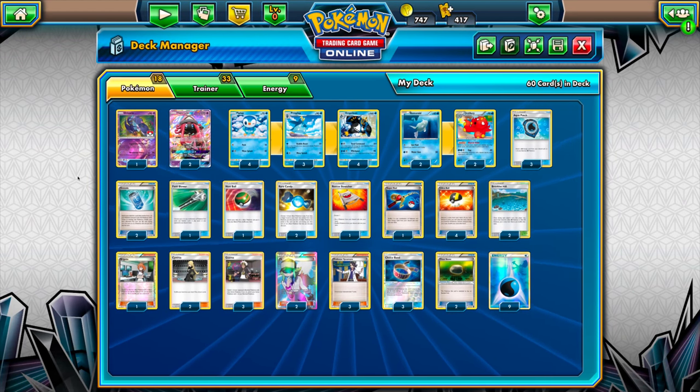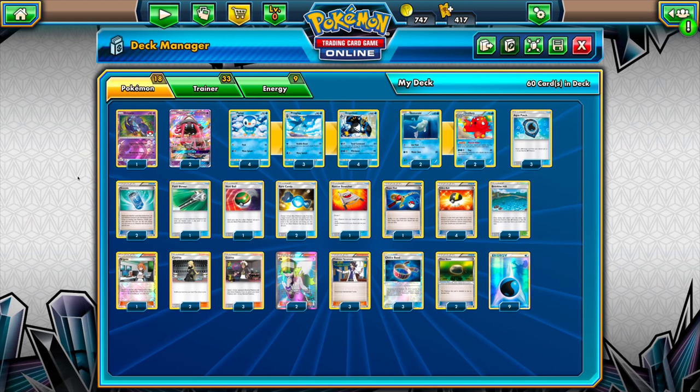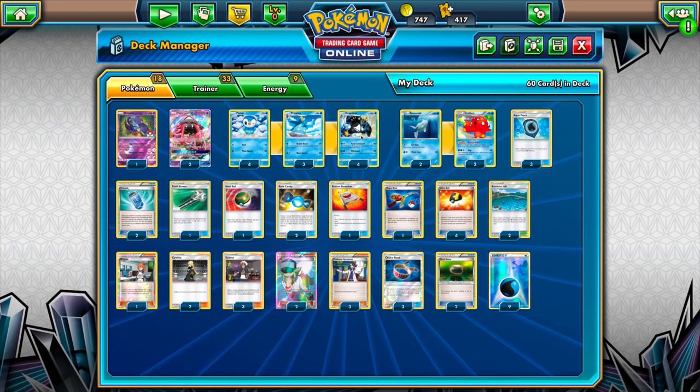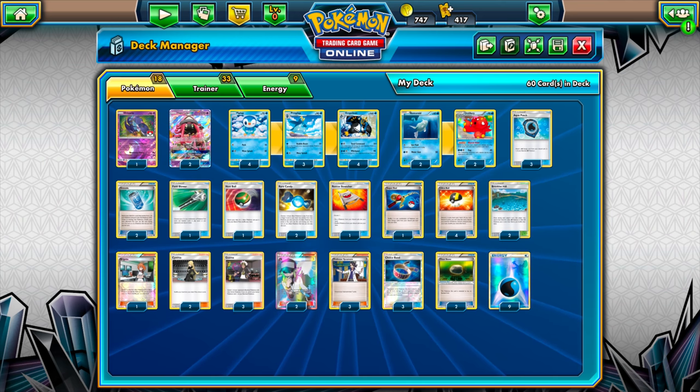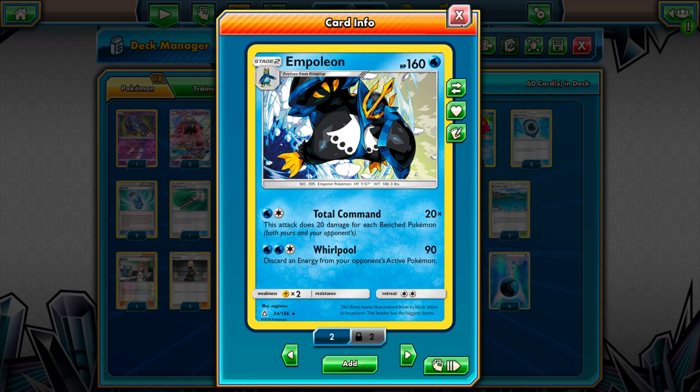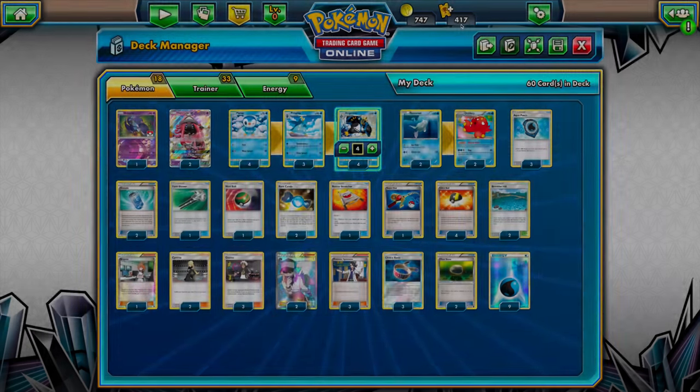Hello and welcome to another edition of Not-So-Great Deck Monday, where we take not-so-great decks and put them to the test. Today we're going to be looking at one of my new pet projects of the last month or so: Empoleon. Empoleon is one of the new cards from the Ultra Prism set, which is about a couple of months old now. But as we're getting into the new Forbidden Light set coming up in a few weeks, I thought it would be good to look back at some cards that may have been missed. So let's dive into this list.